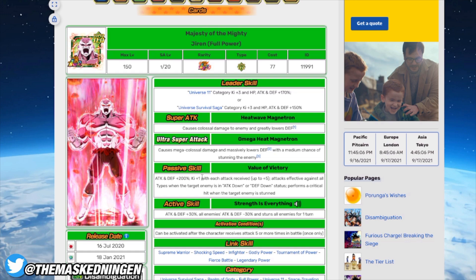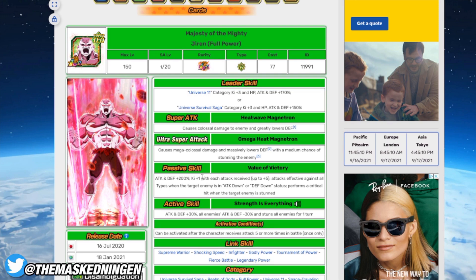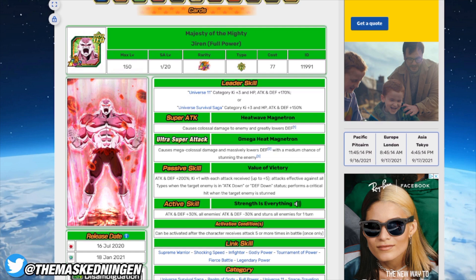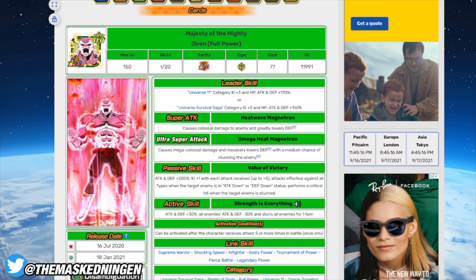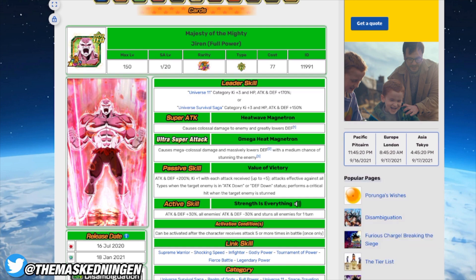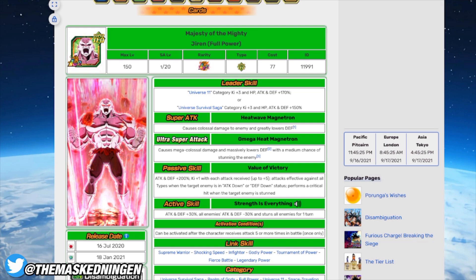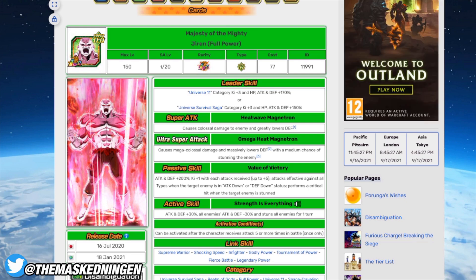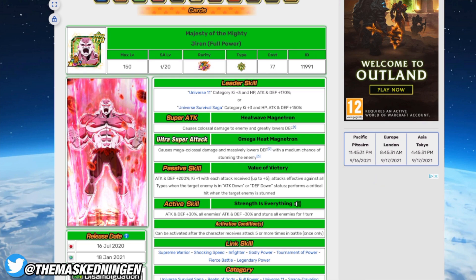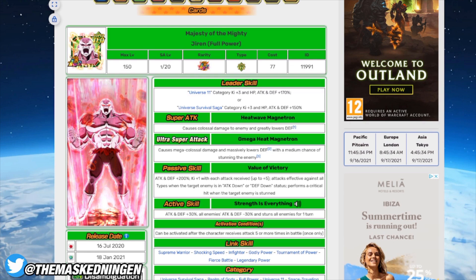The active skill is not super useful in harder content because you can't lower attack and you can't stun, but it's definitely useful for buffing himself, and in content where the debuff is effective it's very good. It can only be activated after the character receives five or more attacks, so it's super good for something like Super Battle Road, but seeing it there is a little less likely unless you get a turn where you basically have five attacks in slot one.